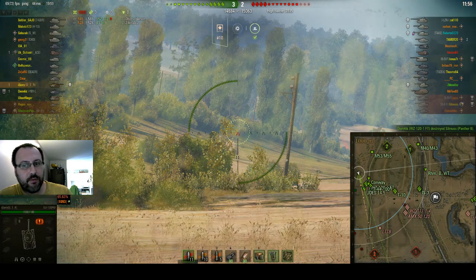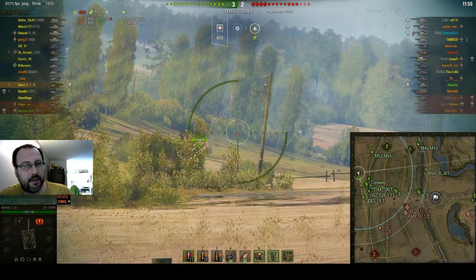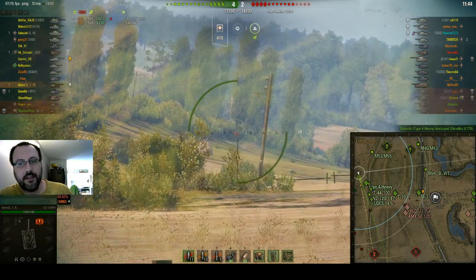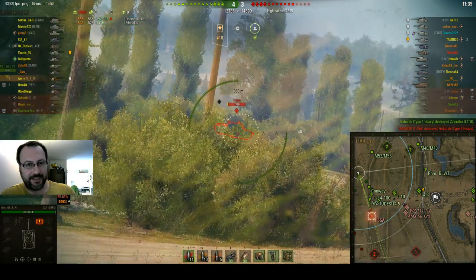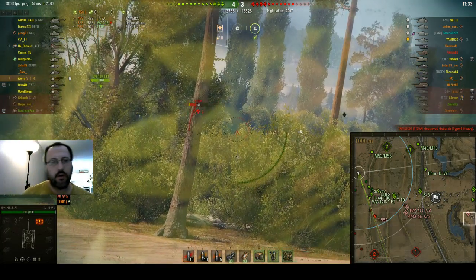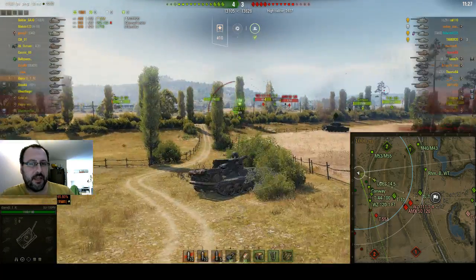People there are moving forward — Udes is already pushing forward and we are expecting some tanks over there. Oh, there's the LTTB — eliminated, very good. He was a good player but obviously didn't play that well this game. And there's the T55A — 488, low roll again. You get a high roll, you get a low roll — all in all you end up near enough to the average damage.